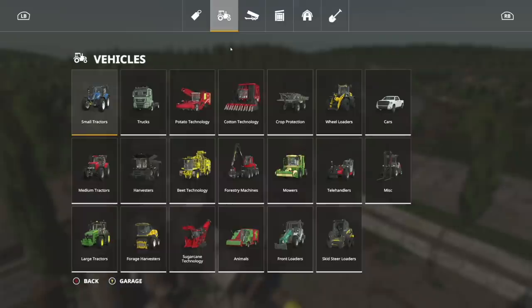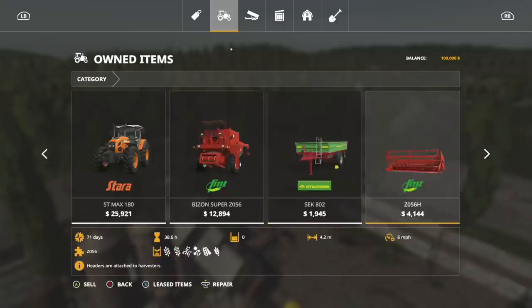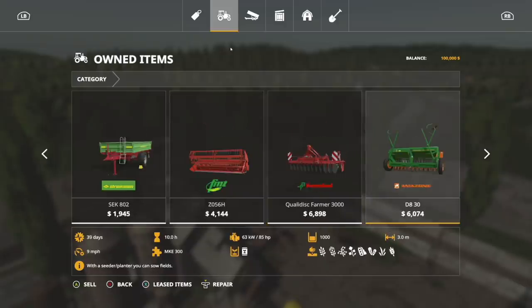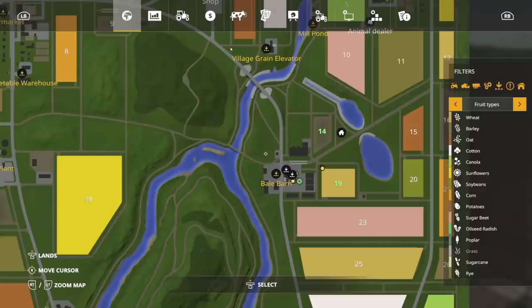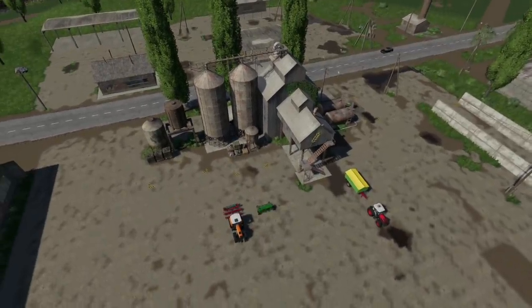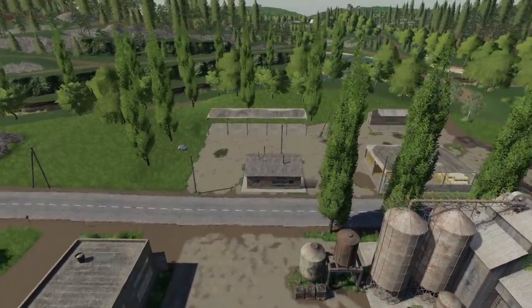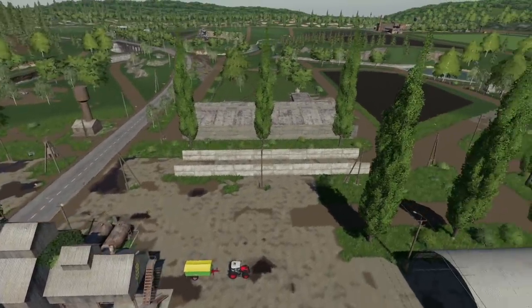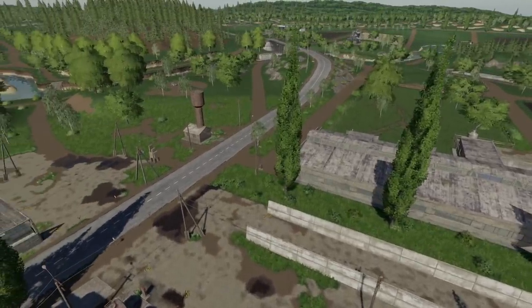So what do you get in New Farmer? Well, you get an Armatrack, a Stara, the Bison, a Tipper, a Header, Cultivator, Seeder, a Fertilizer Tank, and a Seed Tank, as well as a main silo that holds 250,000 liters. Not too bad at all. It's a good-looking map. It reminds me a whole lot of Soznovka.